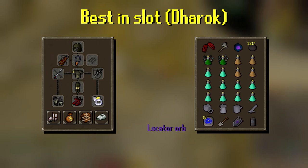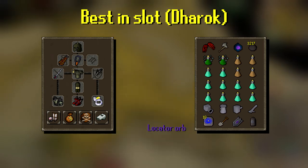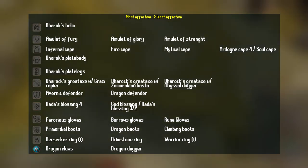Once the Giant Mole gets to half HP, you'll be using other melee weapons to finish it off, to prevent it from getting away. And if you don't have these items, you can also use them from the list.